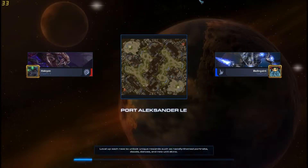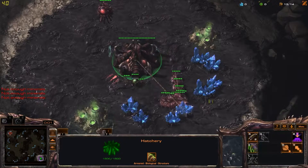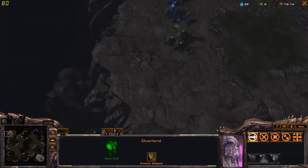Alright, let's try this again. I have no idea how to say his name, I'm not even gonna try. But we are on Port Alexander LE and it is gonna be a Zerg versus Protoss, which means I might have the opportunity to do some interesting strategies here. What I'm gonna try and do is see if I can maybe get some Lurkers out, if the situation allows.